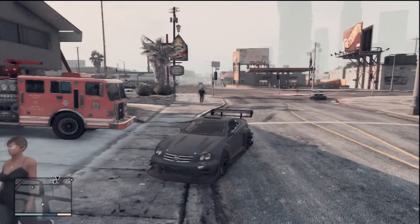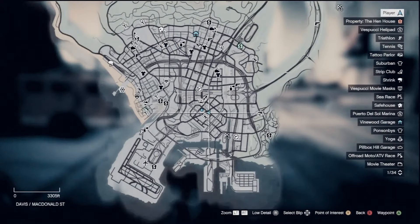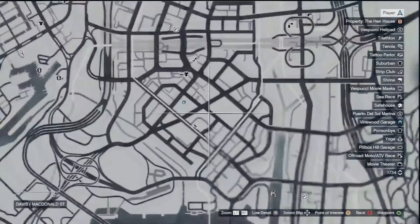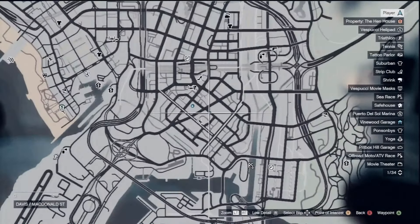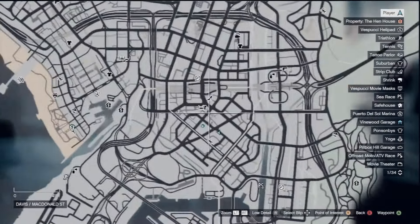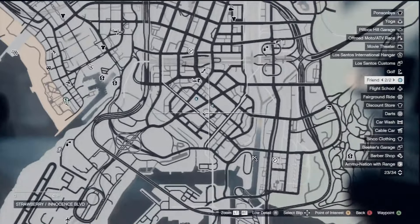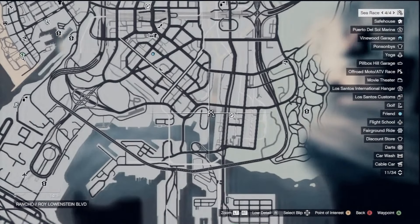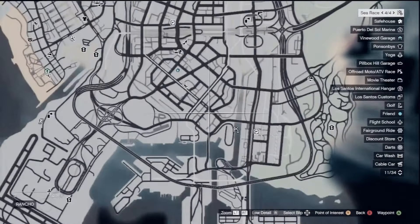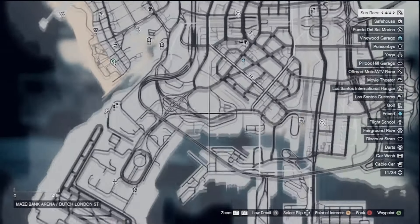Hey, what's going on guys? My name is Colin, otherwise known as Apathy, and today I'm going to be showing you how to get the fire truck in GTA. I'm going to bring up my screen right now, so pause the video, check it out, see where you need to go, see where you need to be, look at the landmarks. Sooner or later in the storyline you're going to have to use the fire truck for a mission — I'm not going to tell you when or what type of mission, but you're going to need it.